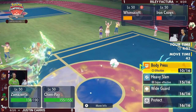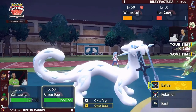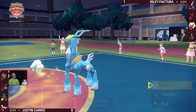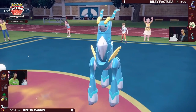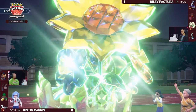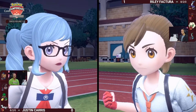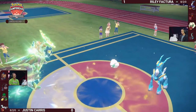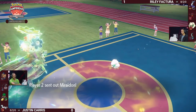Chien-Pao with the Eerie Impulse — is Tachyon Cutter still a two-hit KO? Maybe, but you have to worry about Sucker Punch. Whimsicott is in range for one Body Press or Heavy Slam from Zamazenta, and Iron Crown gets knocked out by Sucker Punch. Miraidon as a Ghost-type is now weak to Sucker Punch. Riley's attackers can't safely attack as long as Chien-Pao is there to fire Sucker Punches — this is a pretty dire situation.